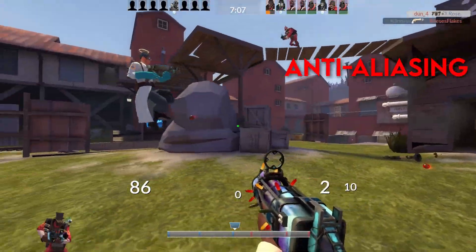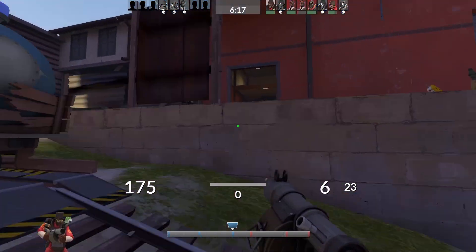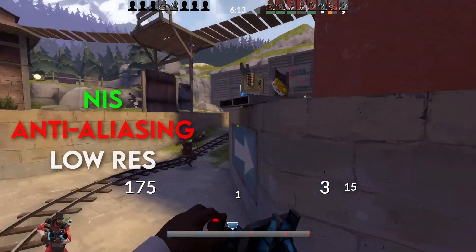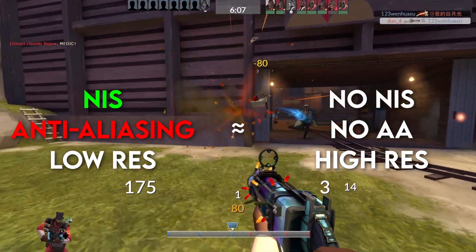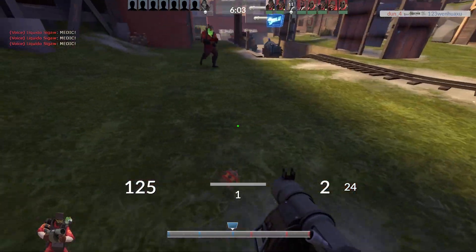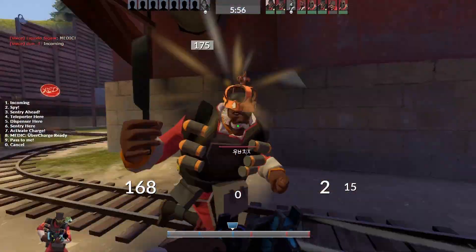If performance-reducing anti-aliasing is used, then the performance boost from NIS would be completely useless. This would not be a problem if TSAA is used, but not every game has it. And really, if you use both NIS and anti-aliasing at a low resolution, the performance really isn't going to be that much better than native resolution without AA — because NIS and AA both reduce performance. That's why I don't really like NIS all that much. It's kind of useless, because there's really no such thing as free FPS.